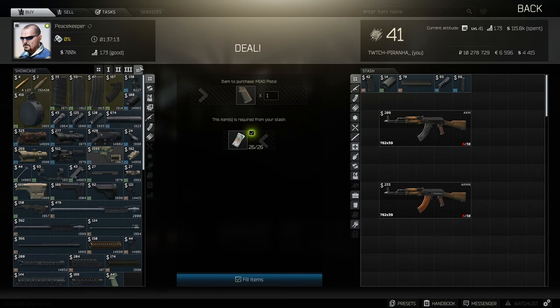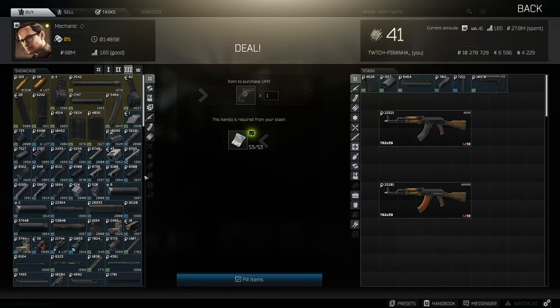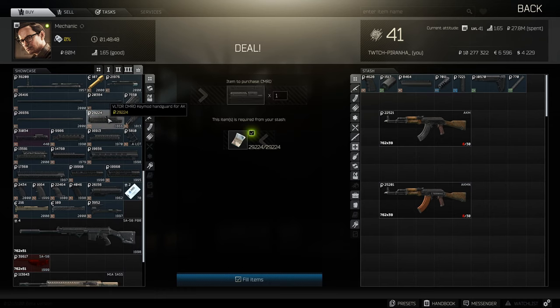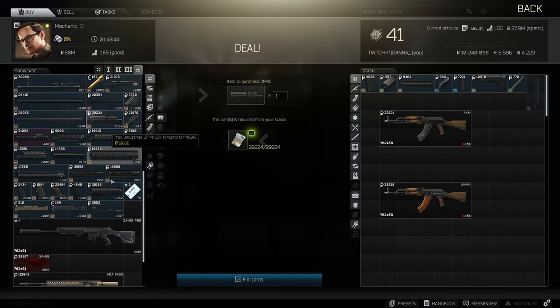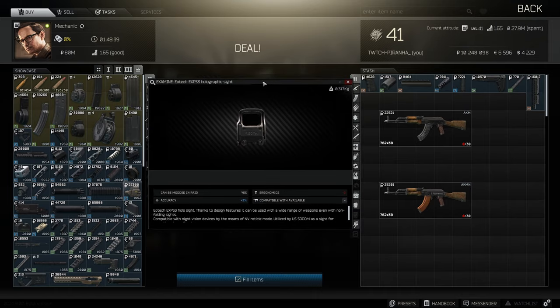Now we need to head over to Peacekeeper tier 4 and get ourselves the Zukorf-S for the AK. Then over to Mechanic tier 3, we need the Strike Industries KeyMod six inch guide. Then over to tier 4, get ourselves the Viltor CMRD scope — in my opinion the best sight in the game because of the accuracy bonus of three percent.